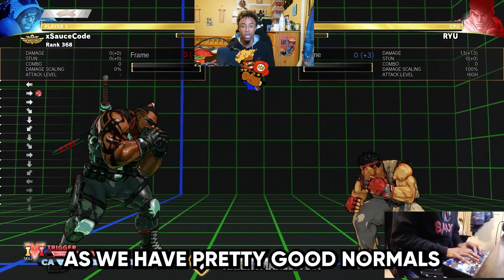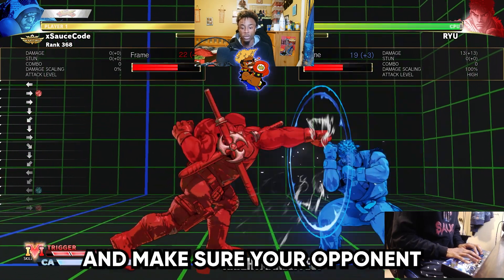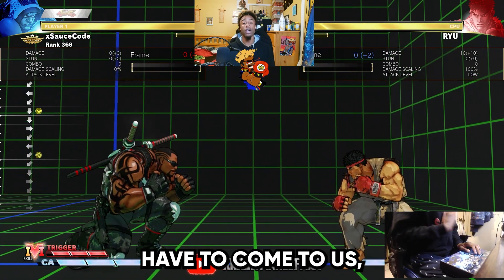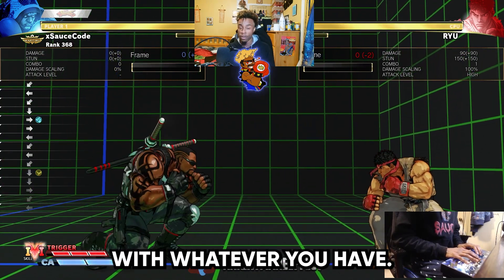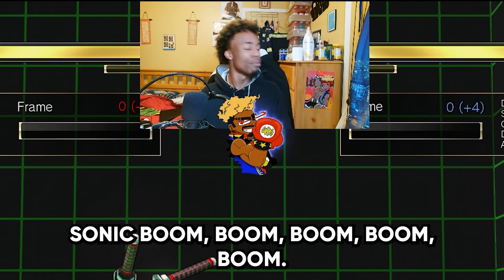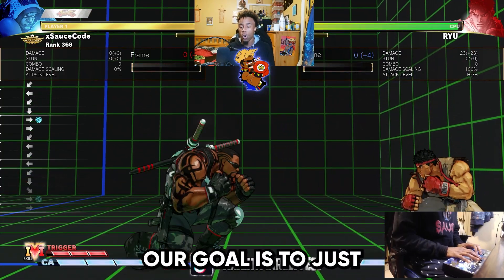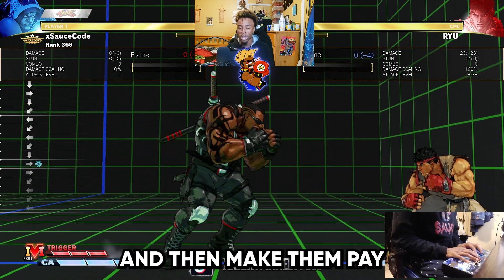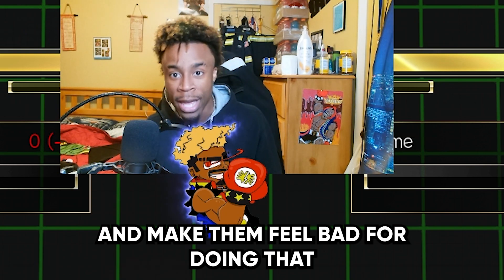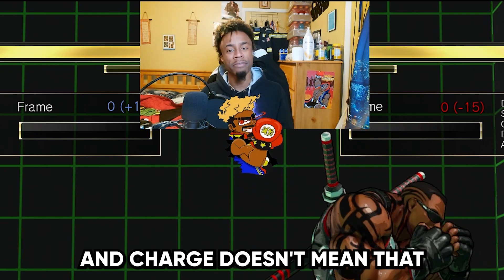When it comes to charge characters, we have pretty good normals as far as range goes. We want to sit back, control the spacing, and make sure our opponent gets aggravated — really make them have to come to us. Bully them with whatever you have. If you're playing Balrog you're throwing down straights, if you're playing Guile you're throwing sonic booms, and if you're playing Honda you're throwing headbutts. The goal is to aggravate the opponent and then make them pay once they decide to do something.